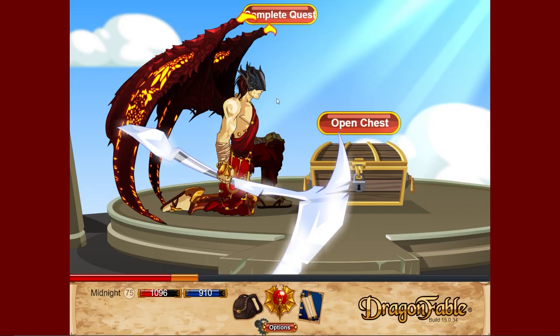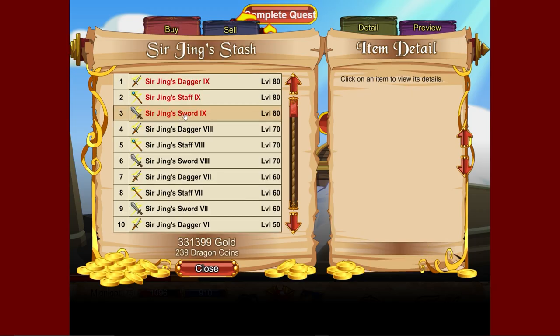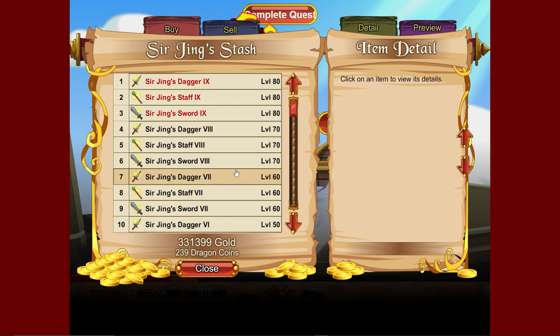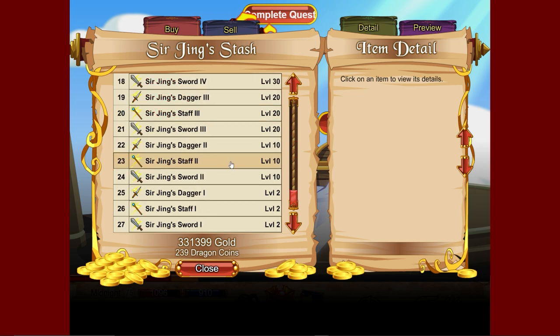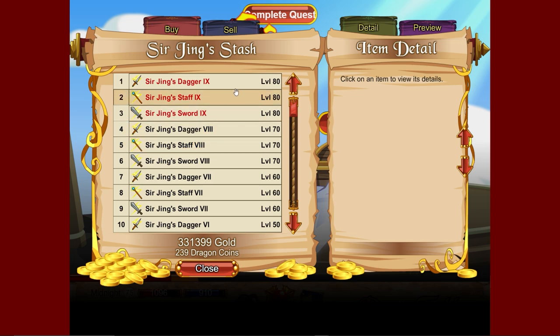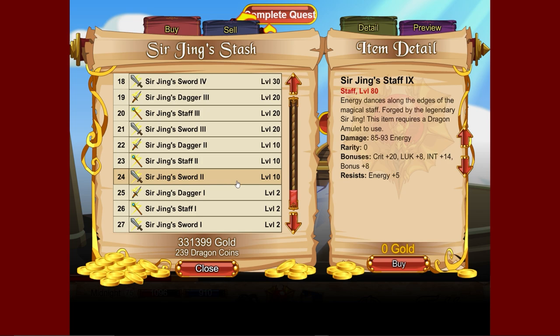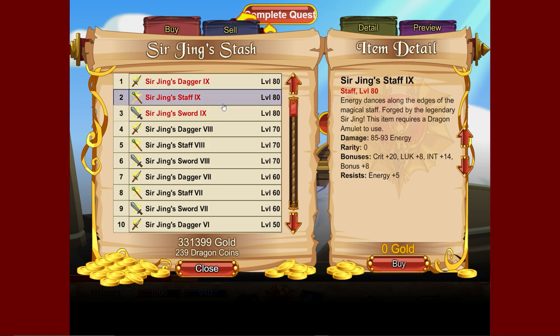After finishing the quest and opening the chest, we get Ser Jing's weapons. This is literally one of the best quests in the game — you can get weapons from level 2 all the way to level 80. You can come here at level 1 and get every single weapon for free. The higher-level ones do require an amulet past a certain point.